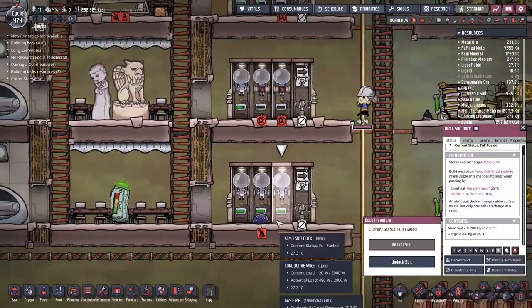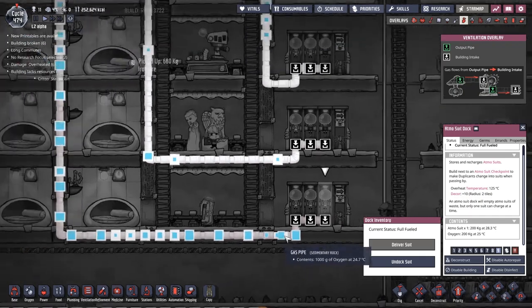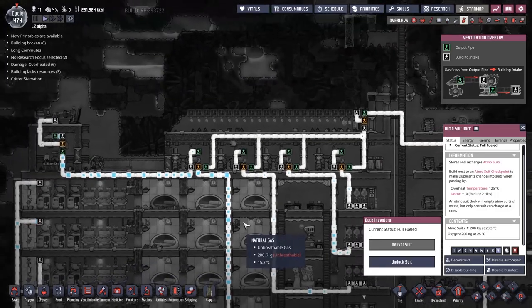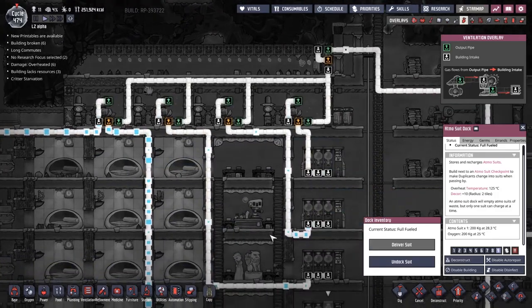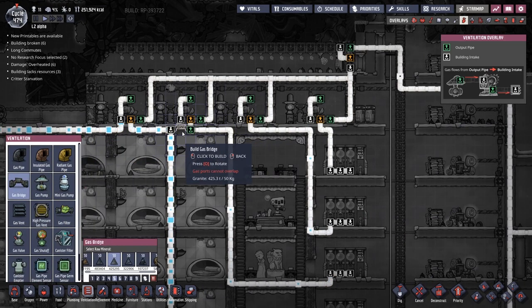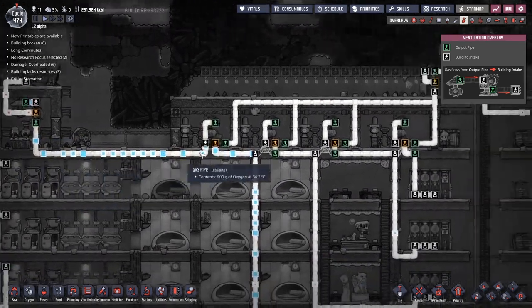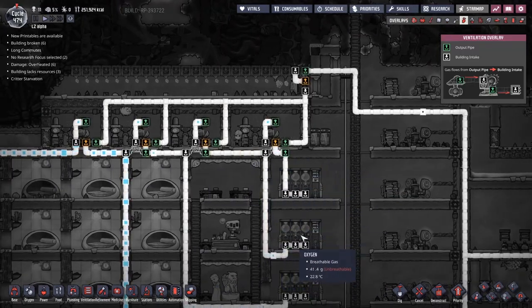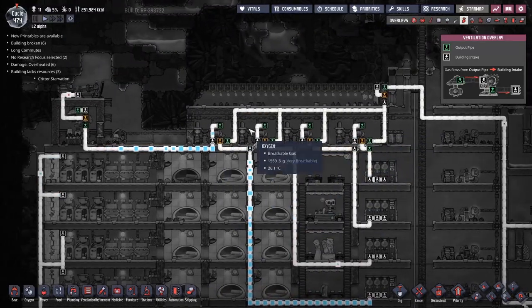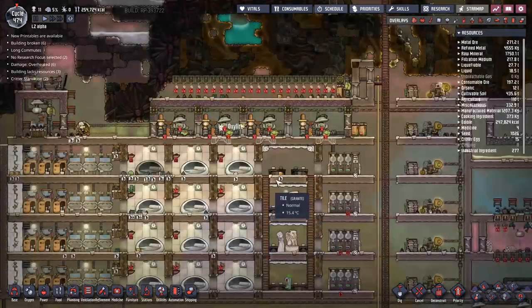I've gone ahead and put myself a whole bunch of new storage down here — hopefully there's no clothing selected. That should now mean that all of the materials can be put away somewhere. Now that this one has been fully filled up, this should start to back up. You can see that it's starting to form up in the pipe. I'm going to be paying it forwards all the time, and I think that will work out well for us in the long run. This should now pass all the oxygen that comes out of here down towards the front, and when this is filled up it will start backing the next one up and so on.